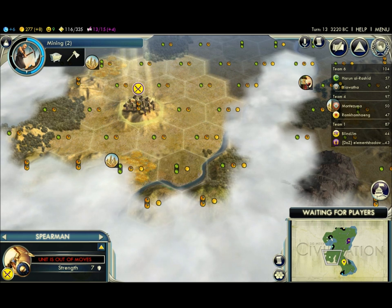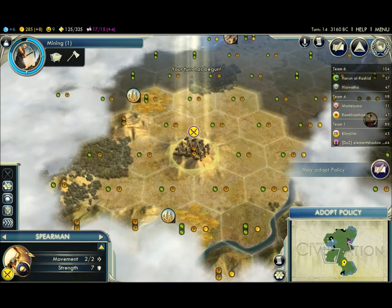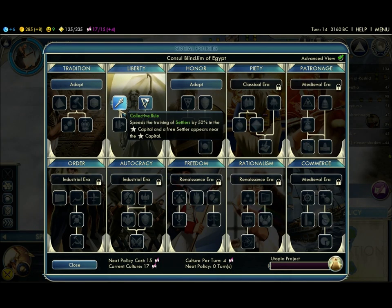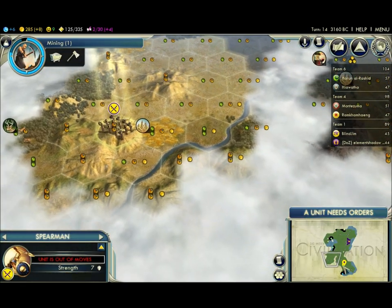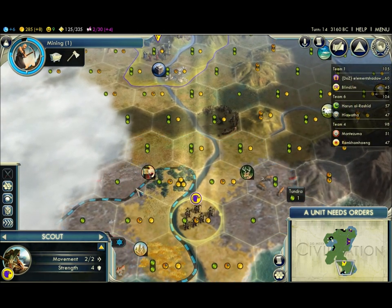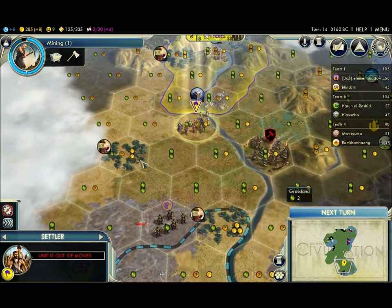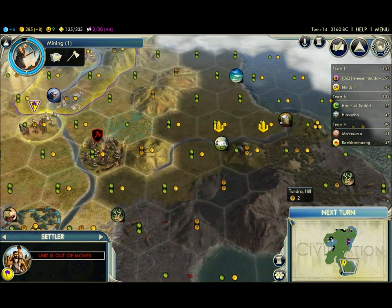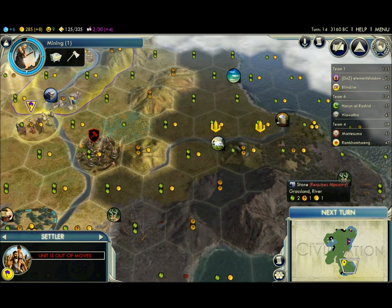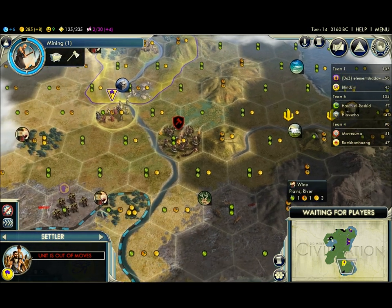Did your settler die? No, my settler's fine. I made it exactly where I wanted — well, close enough. I can adopt another policy — give me a free settler! Oh really? You're just now getting that settler policy? Yeah, I started off with one culture. I have five now. My settler's not listening to me. My settler's not listening to me. God, if I lose that settler, I'll be pissed. That'd be so dumb.